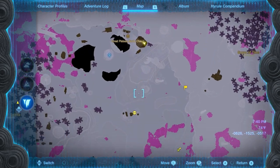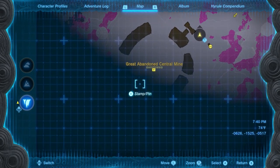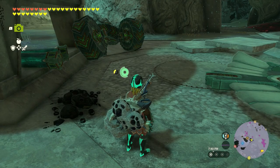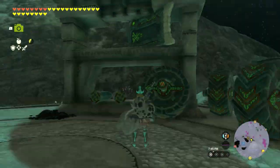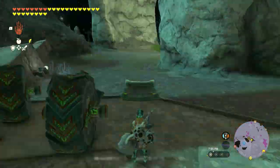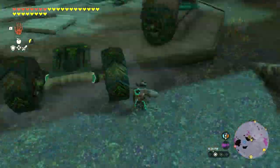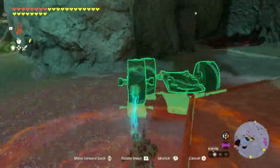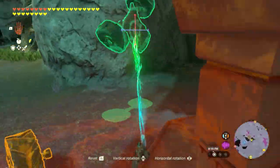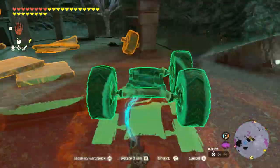I'm going to build a cart and run through this in fast mode because I respect your time, so get ready to see things in hyper speed. The last thing I'm going to do is shoot a bright bloom seed onto the front of the cart, which will illuminate it — basically acting as a headlight. But it's also going to activate the cart, so I'm going to immediately shoot another arrow at it to stop it from running away.